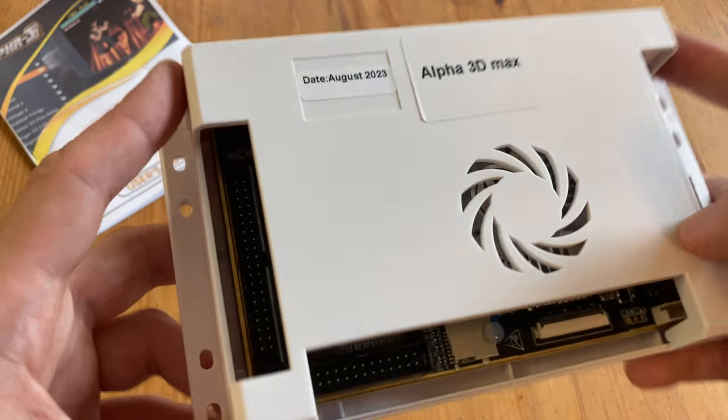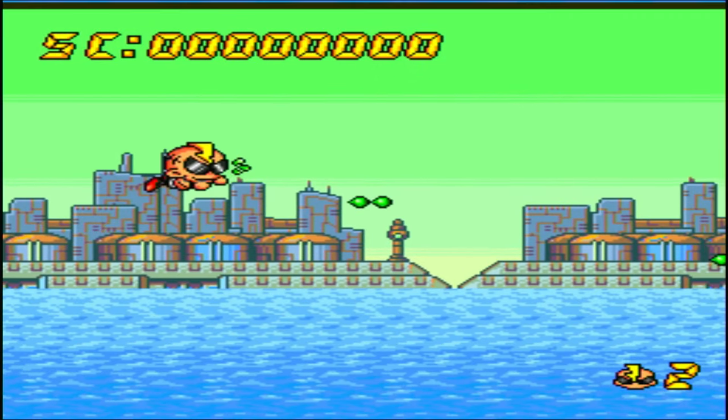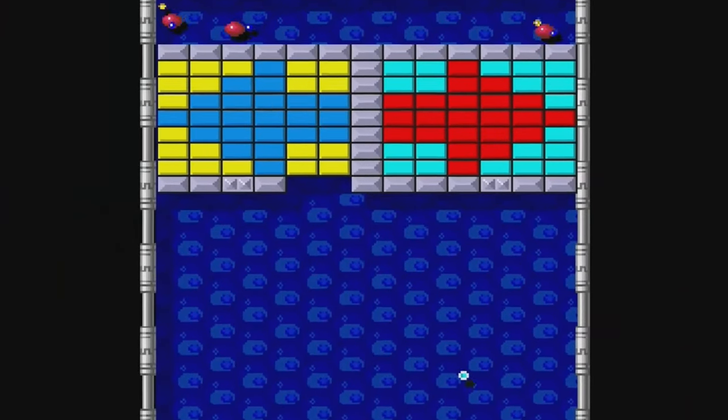So you just got your Alpha 3D Max, and even with 10,000 games, you're still not satisfied. The screen is stretched and it's all a bit blurry. We're going to fix all that, and more.